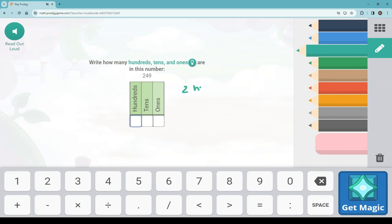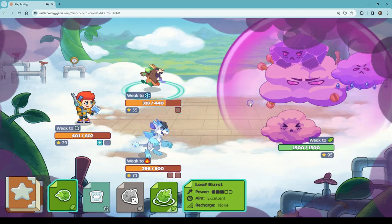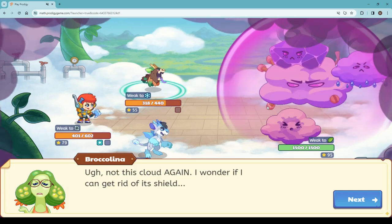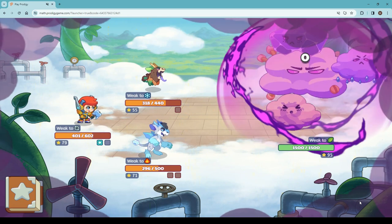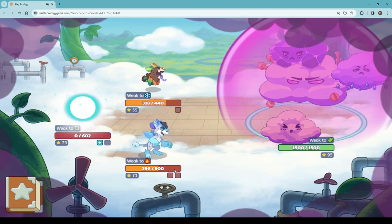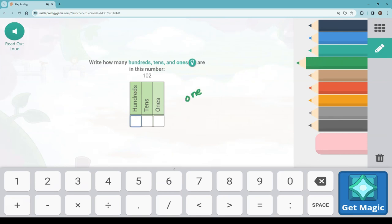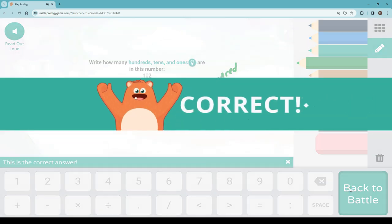We've got 249. So for 249, this is the 3... 100s place, no 10s, and we have 2 ones. Anyone know if it's a pattern yet from what we see and how it goes into the place value column?